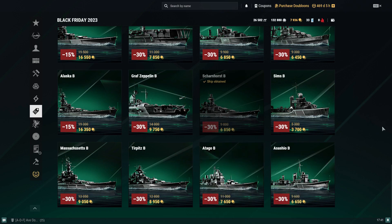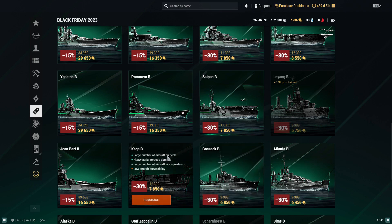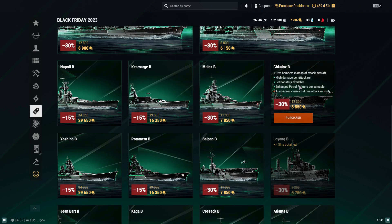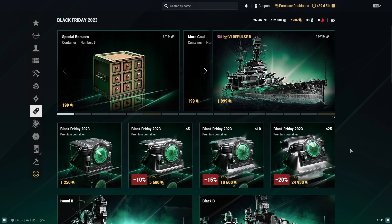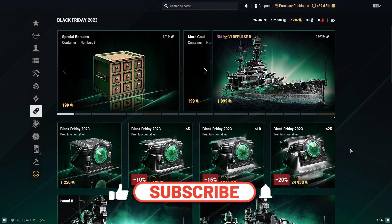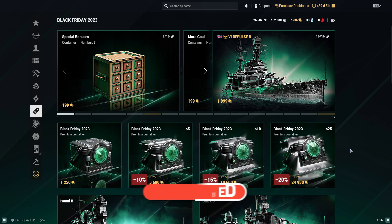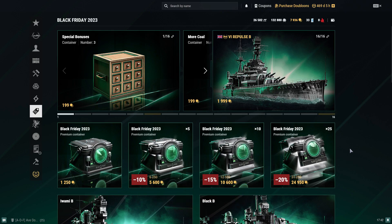Other good ships in the event worth mentioning: Otago, Asashio, Kulsk, Kaga, Lo Yang, Pommern, Curaçao, Mainz, and Napoli — all solid ships. That covers everything I wanted to go over for Black Friday 2023. If you liked today's video give a thumbs up, subscribe if you want to see more. Let me know in the comments if you're picking up any ships or bundles from the event, and share what you pull from the Black Friday containers.